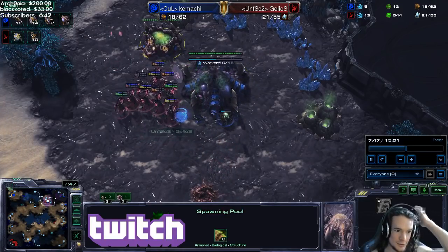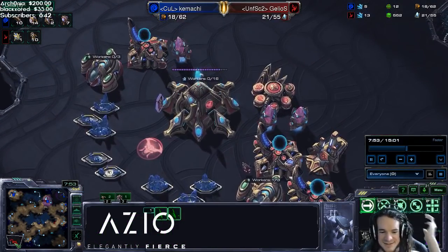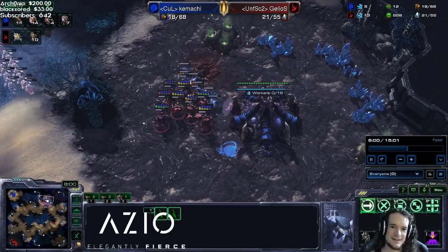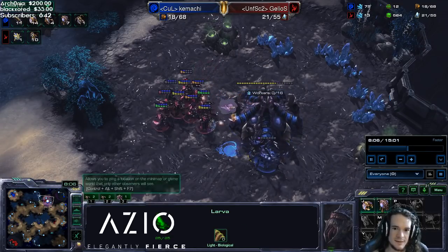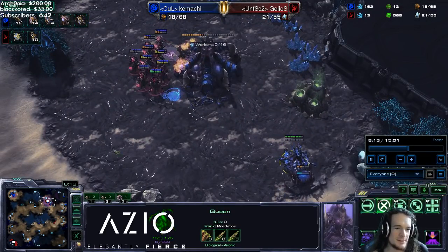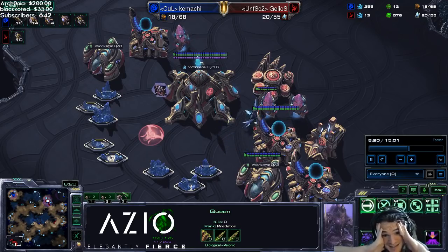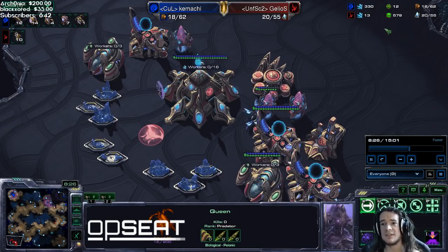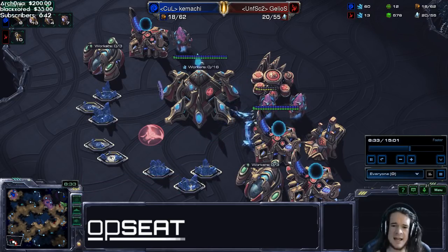There's a hidden base — Kamachi has a hidden base! And still the probe is harvesting vespene. There's a lot of larva here but the spawning pool is dead. There's a queen going to spread some creep — don't mind me, just spreading creep over here. The lings are out. Gelios can't mine gas now. Never forget the 576 gas that the probe mined. I'm sad for that probe — but there's another one... no, it died. Where did the other probe go?